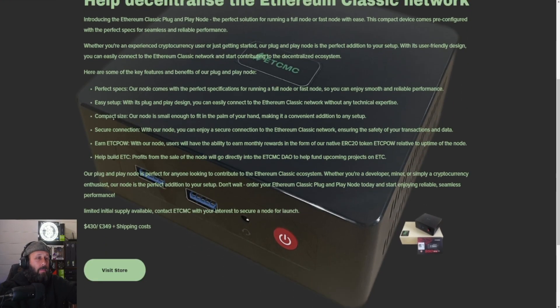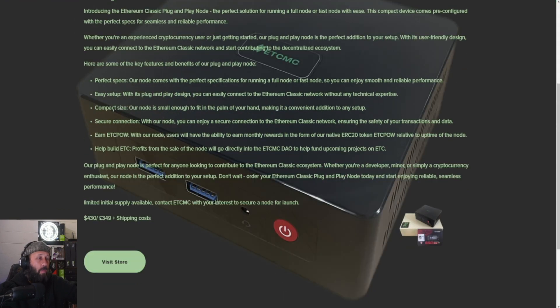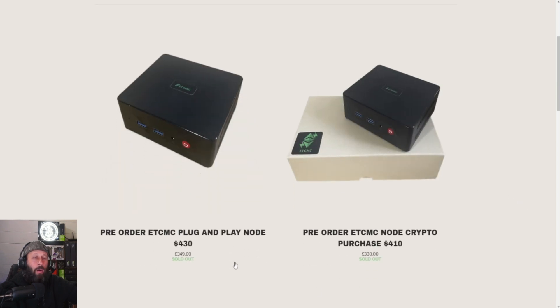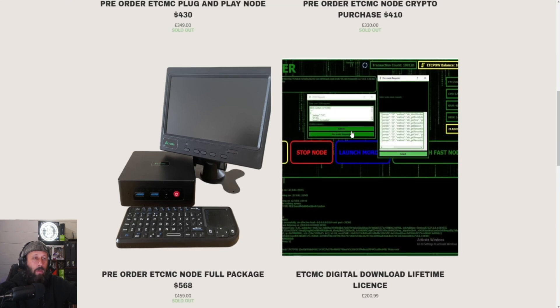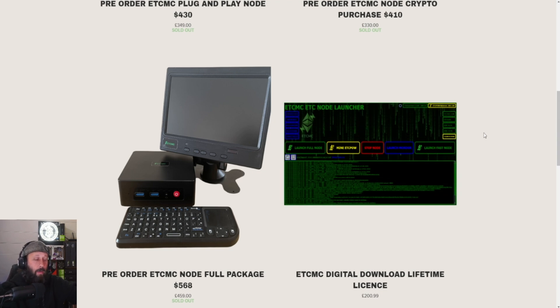Basically this thing is just a little mini PC - pretty cool. They're selling these for $430, which gets you the little PC and all that stuff. If you go over to their store, they have some options: the plug-and-play node full setup with monitor, mini keyboard, and all that stuff; banners, gear, merch; and then the digital download lifetime license in case you already have your own PC or mini PC setup. It's super simple - you don't need anything special if you're going to build out your own.